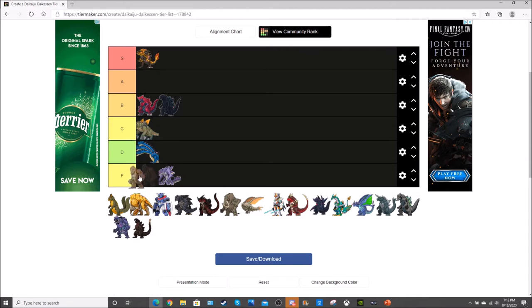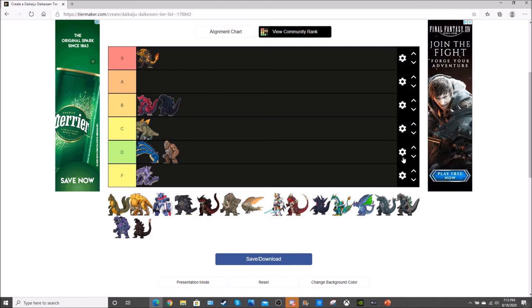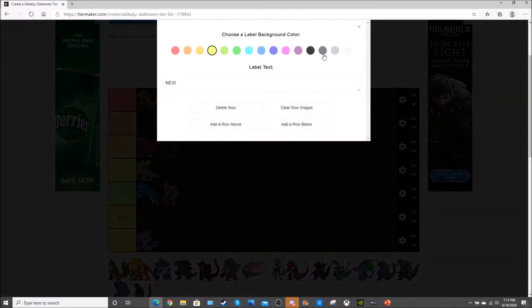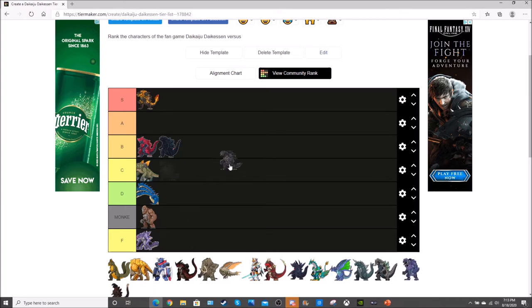Now Monkey — I can't really rank Monkey normally because play testing shows that Giga does lose pretty often to Monkey. So Monkey would technically get into D tier, but I'm going to do something special and add a tier below — a special Monkey tier — just for Monkey.